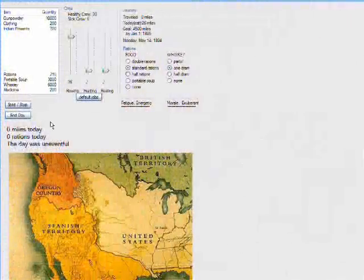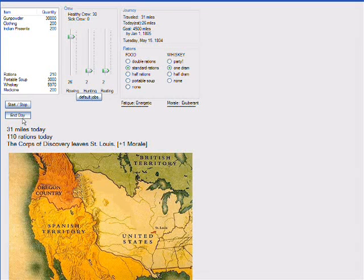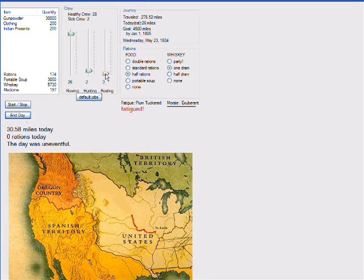In between role-playing sessions the player will manage the men and materiel of the expedition. The red line on the map shows the progress of the expedition. The sliders at the top are used to allocate men to different tasks such as travel, hunting, and resting. This allows players to decide how hard and quickly to push the men at the risk of fatiguing or demoralizing the party.